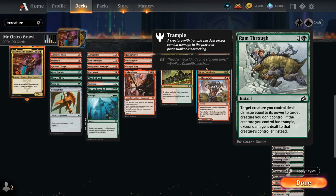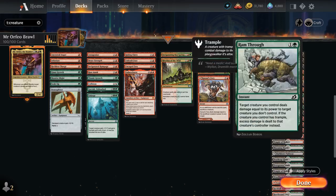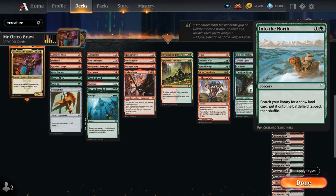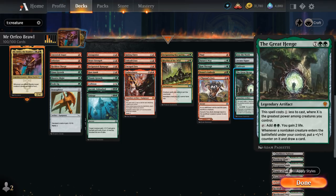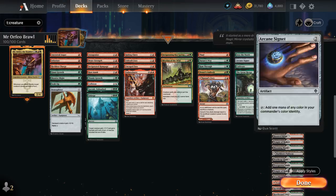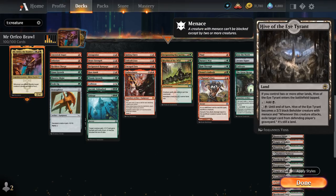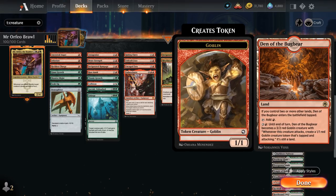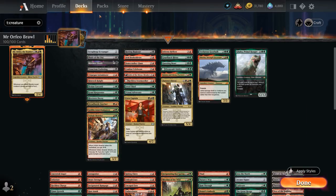We also have Domri's Ambush, which puts a +1 counter on our creature and can take out opposing creatures or even planeswalkers. Last but not least, mana acceleration with Into the North, Arcane Signet, Cultivate, and Greathenge — which adds mana but also draws extra cards, and can be played out pretty easily if we control a high-powered creature. The mana base is pretty straightforward with lots of mana fixing and dual lands, not too many creature lands — just a Hive of the Eye Tyrant and a Den of the Bugbear to apply a bit more pressure. That's our deck, now let's jump into some games and see how it does.